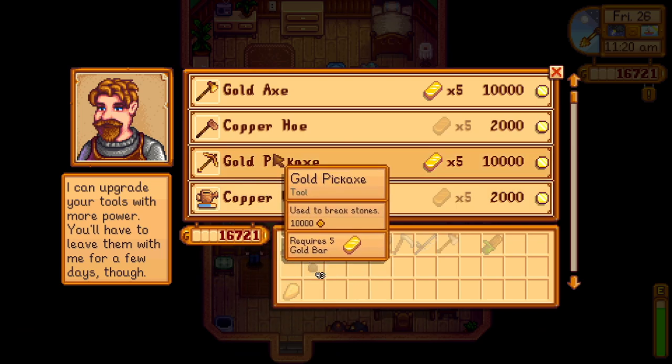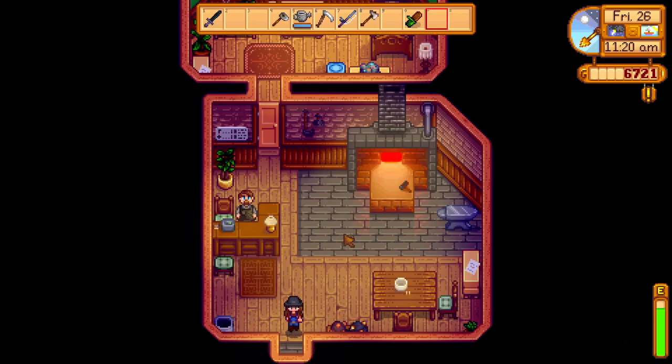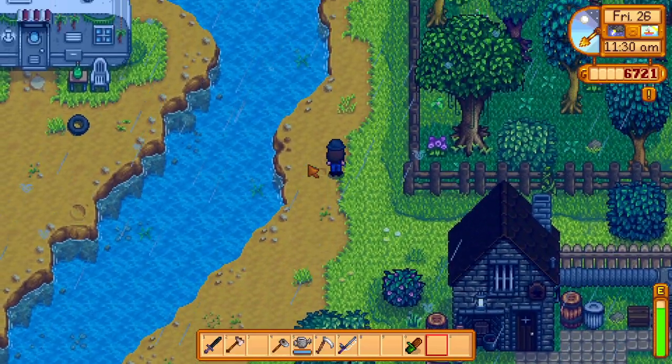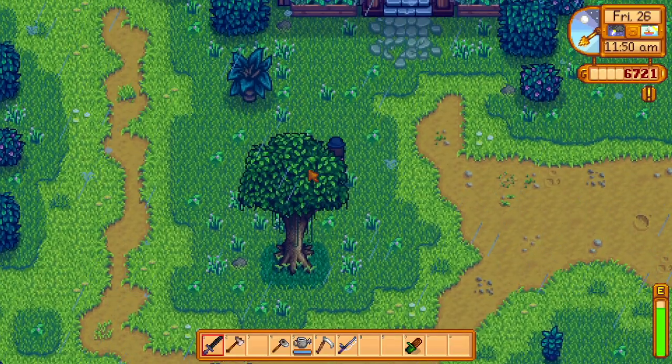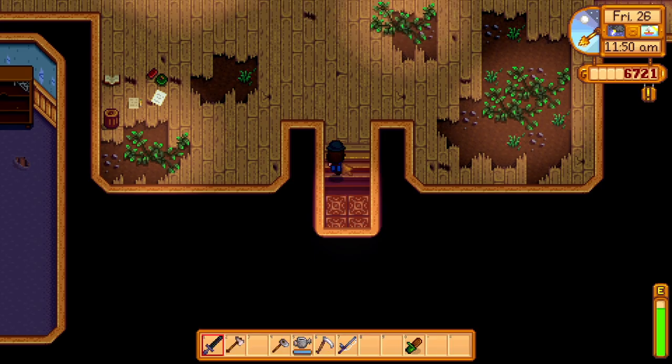I picked up my gold axe — yay! Then while we're out here, let's run to the community center and drop off this cheese before I accidentally do something with it. The best way to spend the rest of our time is probably just fishing to get some extra money. We need three more items.